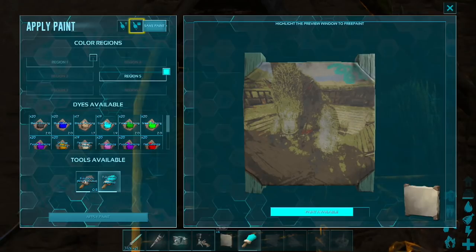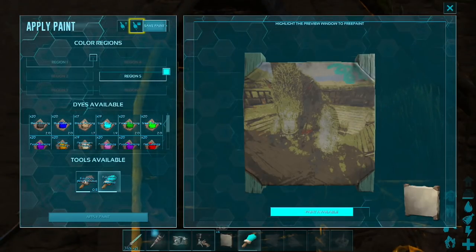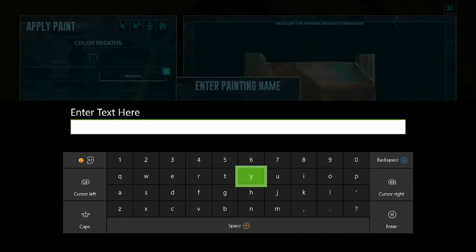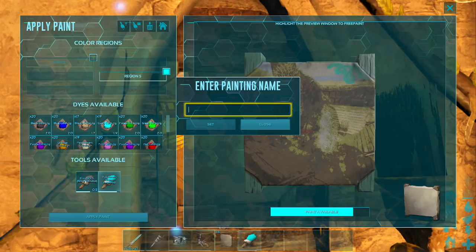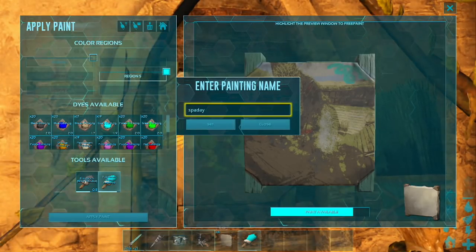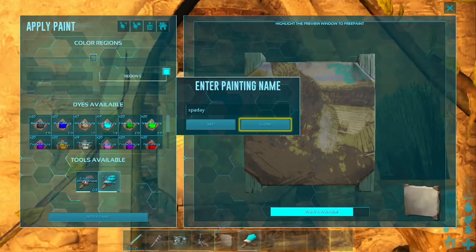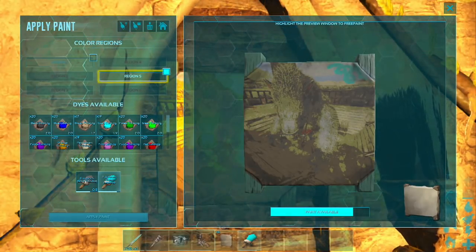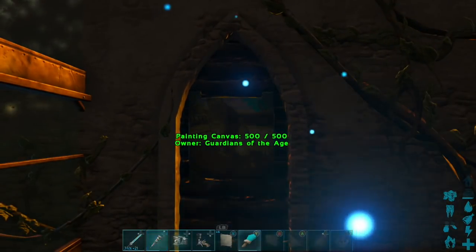Right up top by Apply Paint, where I showed you where Save Paint was — I'm going to click that and enter the painting name. I would call this Spa Day. You can't have any spaces here — it's not going to work, so you have to keep your words together. Then click Set. I don't actually want to save this picture, but then you'd be able to pull this picture up anytime you want. So after it's painted, just press B and it's there.